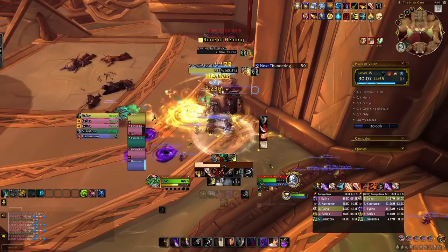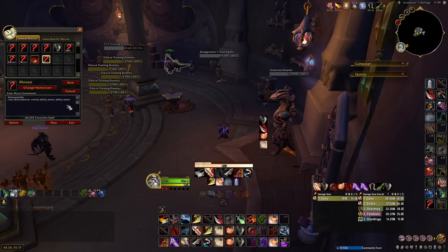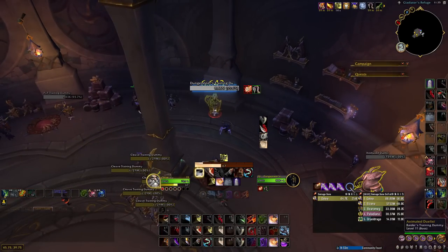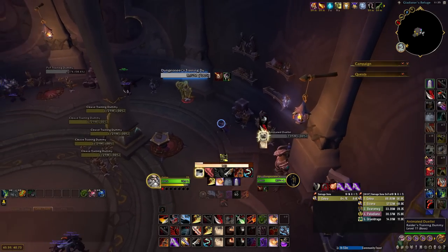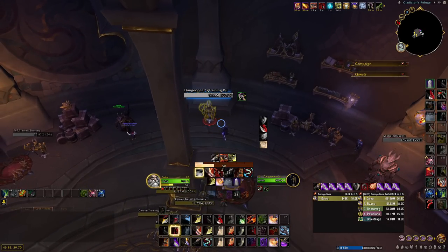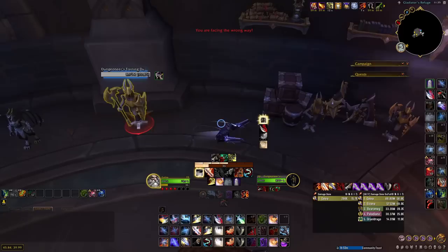Next, we have mouseover macros, and it's exactly the same principle, but it allows you to keep a main target and mouseover another target's nameplate and kick them rather than swapping targets. This means that if you have more than one target which you need to kick, stun, or CC in a group, you can still keep your main target selected and then kick one and stun the other. It allows you to save time and brain power, and instead you can just funnel damage into the highest HP mob in the pack.